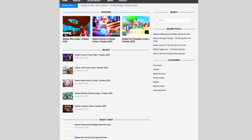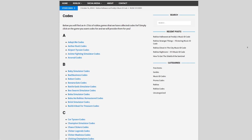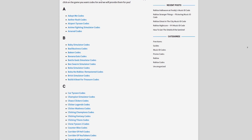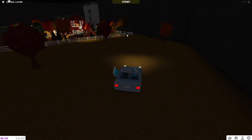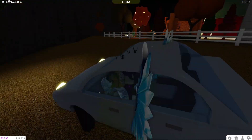Before that, rblxcodes.com — that's my own Roblox code website where you can find game codes, music codes, and guides. There is tons of stuff in there that you guys have to check out. Overall we have guides for over 300 Roblox games, so if you guys need a guide for a game it'll be there.